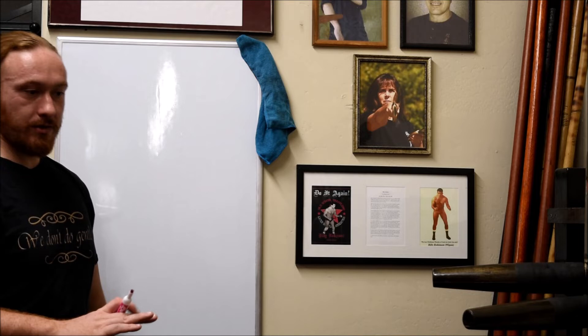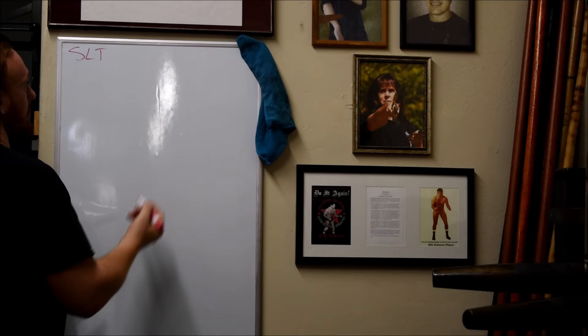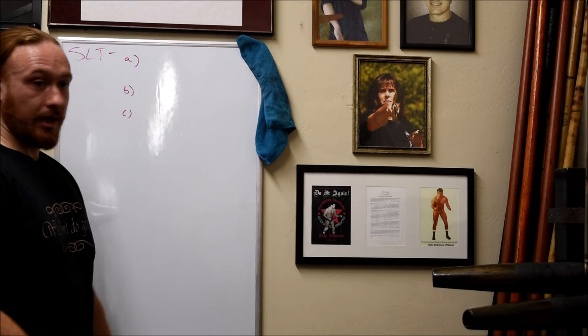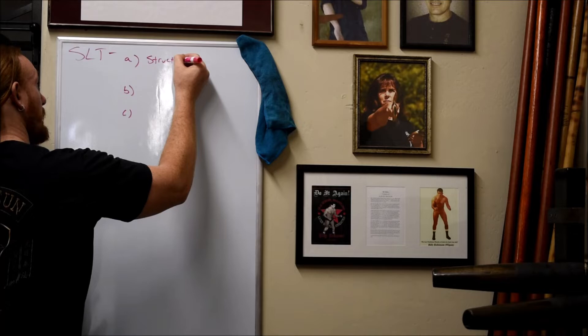Now let's dig into the forms themselves a little bit more, because even within that three-tier progression there's still further progression to be had. For Sil Lim Tao — yes, centerline, one-handed techniques, body posture — but the form can be neatly broken into three sections: A, B, and C. Section A is all body structure, posture, elbow energy — just 'structure.'